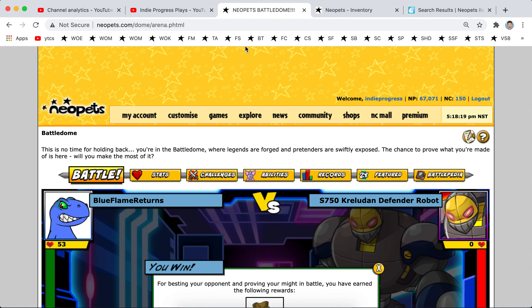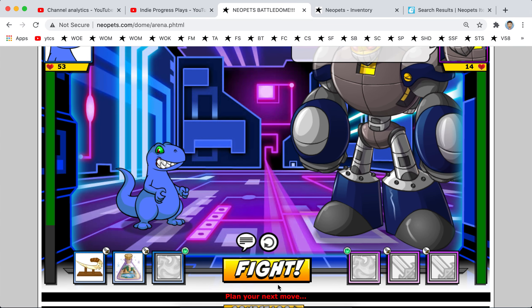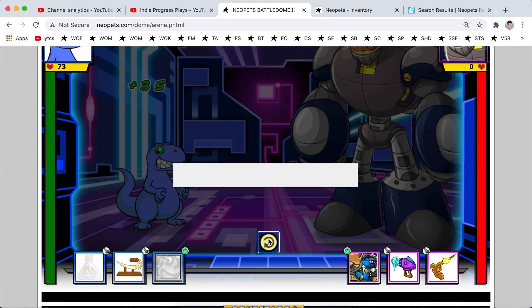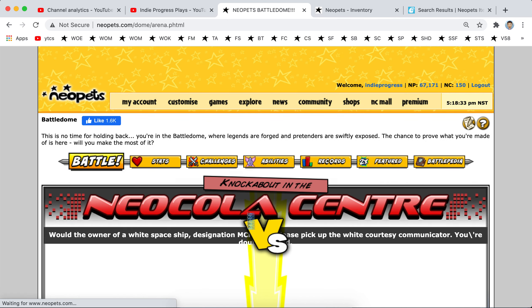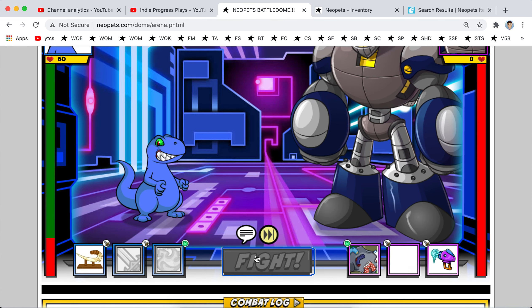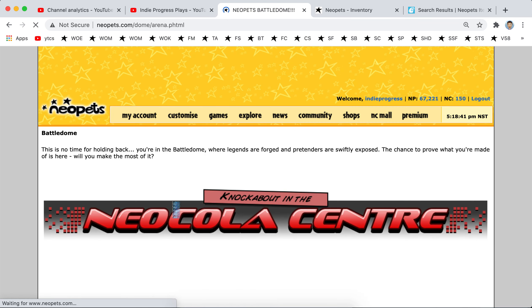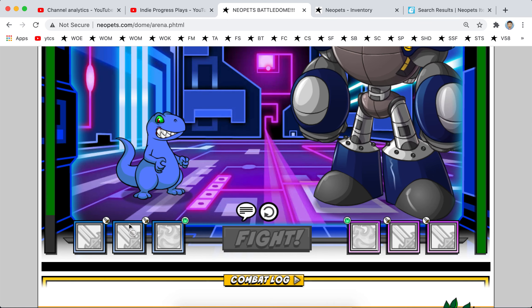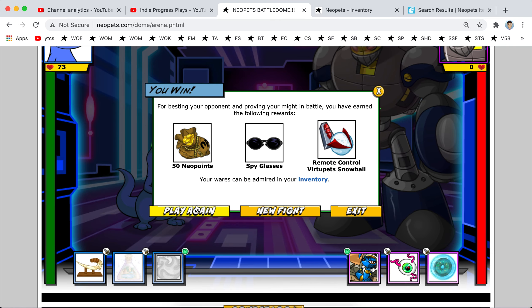7 items in. Sweet. 50 Neopoints in the white ones. Space goggle helmet.